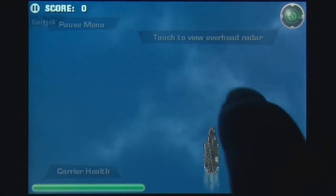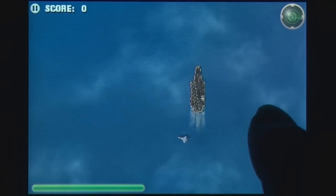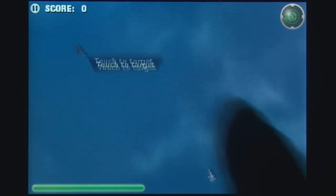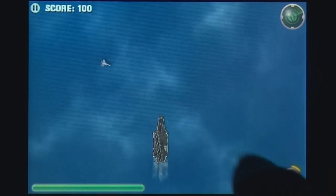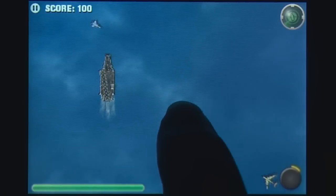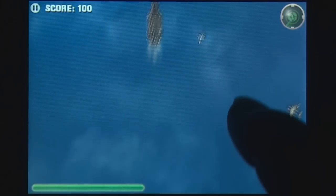You'll need to identify and find targets using your long-range radar by tapping on the radar icon. Once you find an enemy vehicle, tap on the red blip to switch back to normal view and tap on an enemy to engage them. You'll need to plan your attacks as you can only fire upon them from a limited distance, and will also need to watch over the large carrier ship you are protecting.